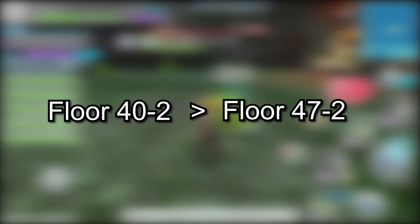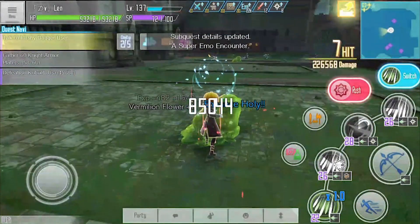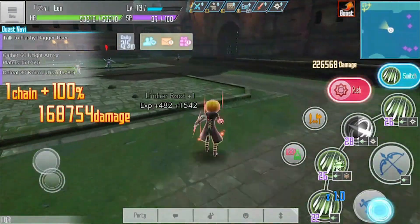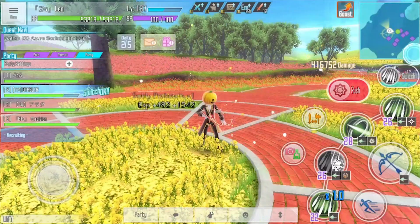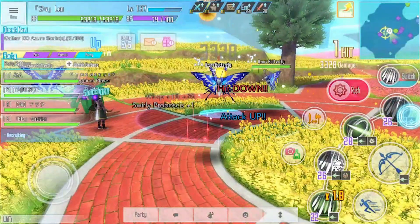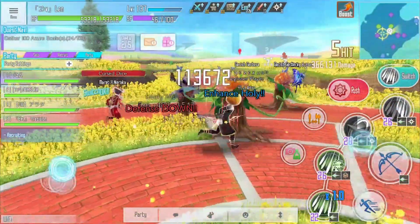But later, when I finished the test, I found out that floor 47-2 is actually better than floor 40-2. The main reason is because of the mobs' position in maps. Mobs from floor 40 actually spawn really spread out, so it's hard to gather them and kill them all at once, and that slows down your pace. But mobs from floor 47 don't have that problem — they're all packed in each area, so it's easy to gather and kill them all at once. Even though floor 47's maximum EXP for quests is lower than floor 40, the speed of completing quests on floor 47 is higher.